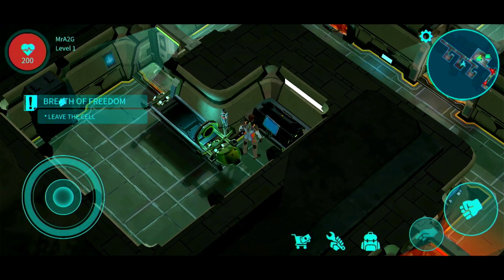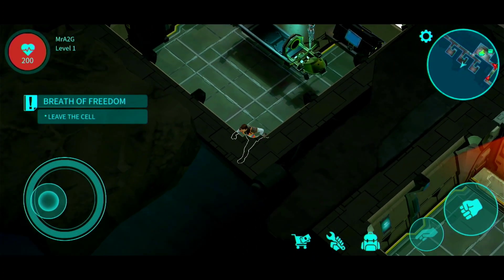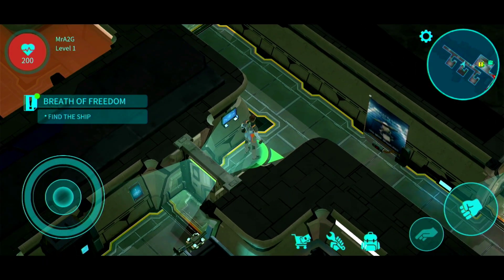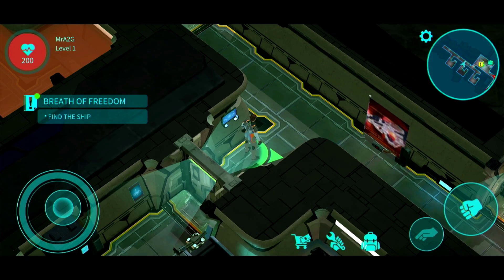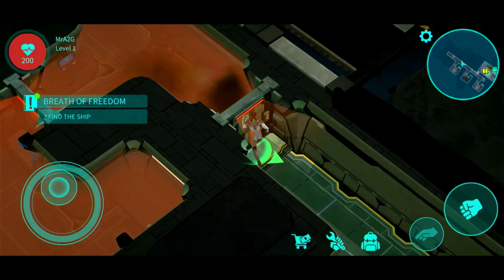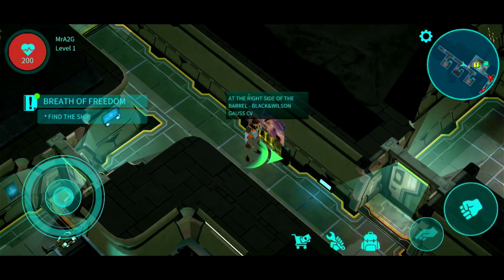Just seeing if we can interact with anything here before we disembark. I haven't heard any audio so far, so I'm just going to check the settings. Everything is set to high, 60 fps. Graphic quality is set to ultra so we'll leave that alone. Okay, so we can't go that way — it's telling us to go this way.